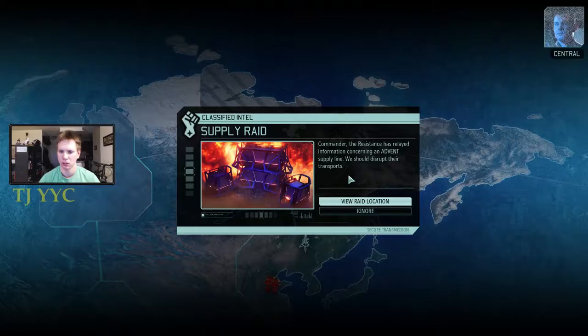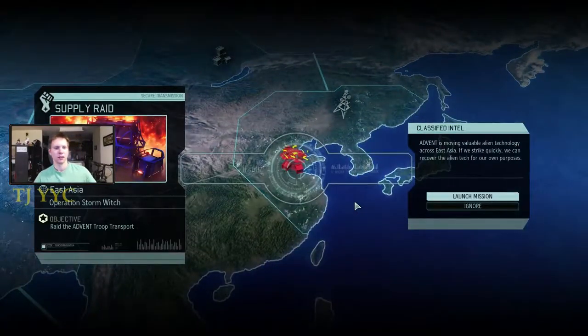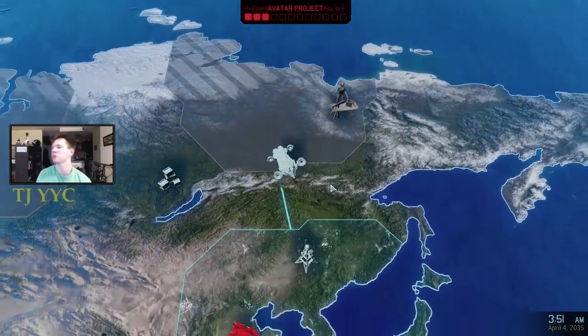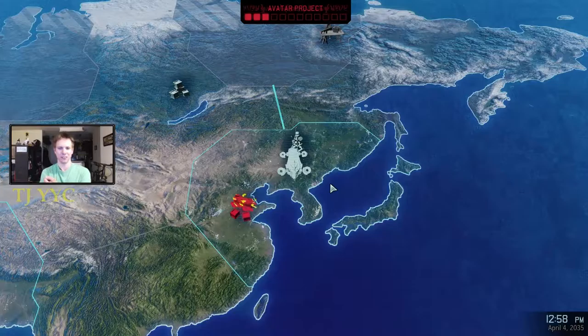Commander, we just got word that the resistance hit an Advent supply line. We have an opportunity to salvage some high-value materials, assuming we can clear out the alien forces guarding the site first. We'll go do that. Operation Storm Witch — raid the Advent troop transport. Advent is moving valuable alien technology across East Asia; if we strike quickly, we can covert the alien tech for our own purposes. Setting course for Sector 14, East Asia. We were just about to contact New Arctic and we've become busy again.